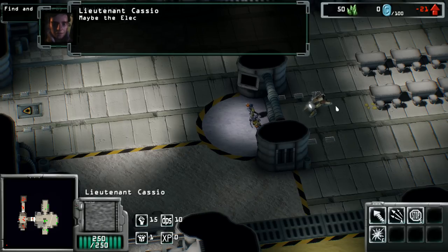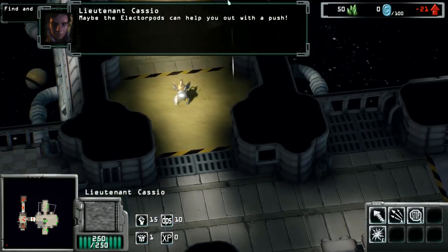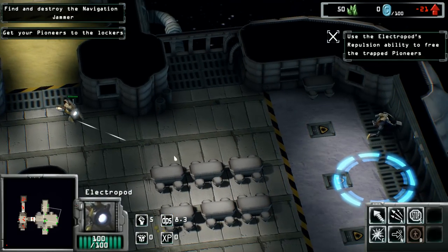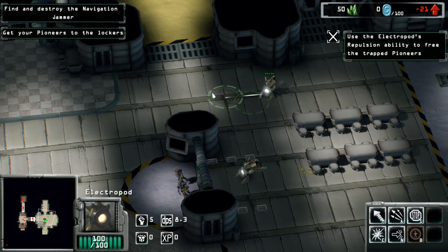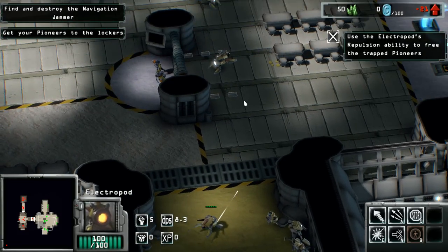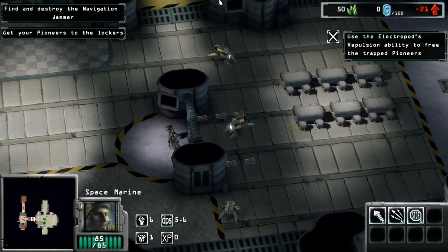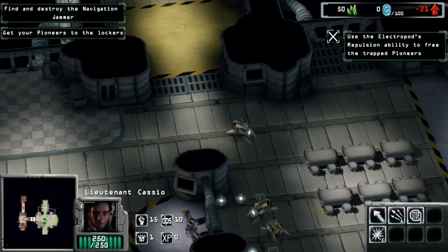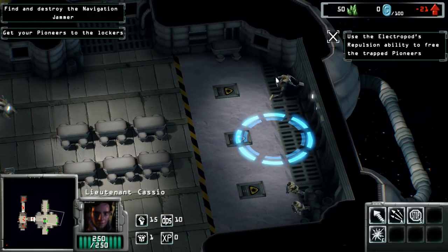Stinger suits. Maybe the electropods can help you out with a push. So these little guys are not affected — I think because they're hovering? I'm not really clear. But they're robots. These guys are all stuck. Use the electropods' repulsion ability to free the trapped pioneers. We have to get them here — get your pioneers to the lockers. Well, those are space marines.